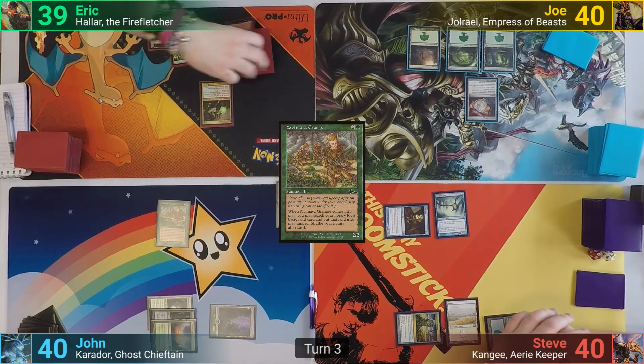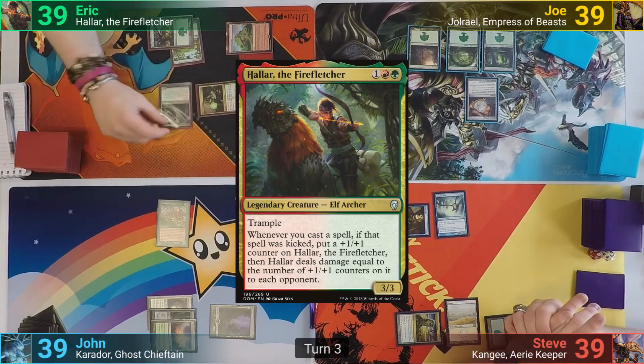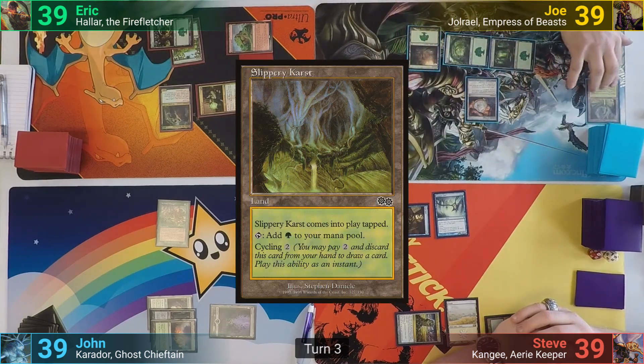Eric plays a Forest, then taps enough mana including the Druid — which deals one to his opponents — to bring out Halar. He passes, and at the end of turn Joe cycles Slippery Karst to draw a card.